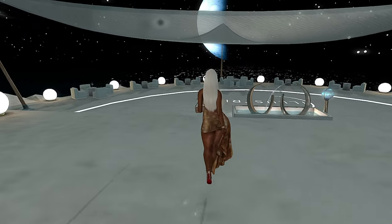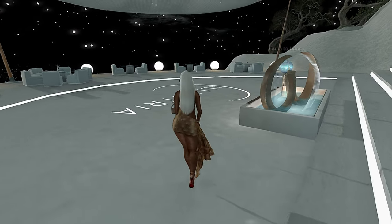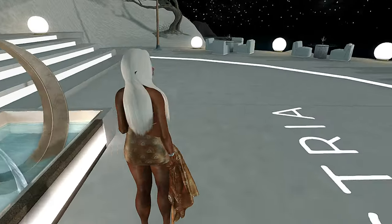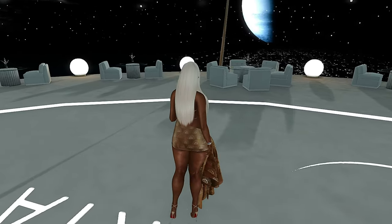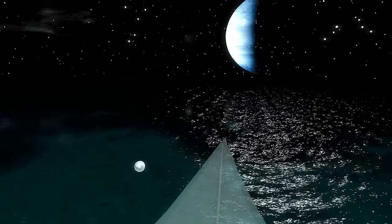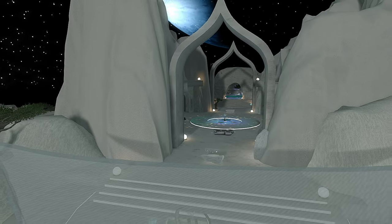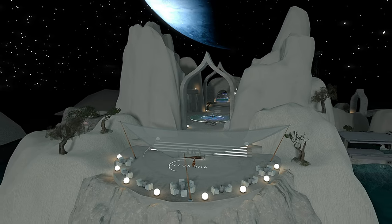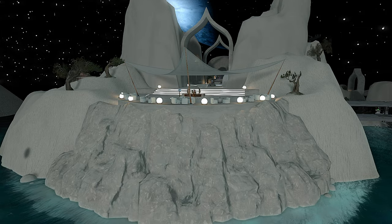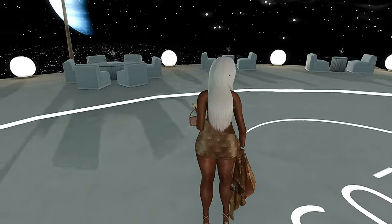They have a nice little teleport system in case you don't want to walk around to find things — you can teleport to certain destinations. I love this water. They have a dance ball where you can enjoy a nice dance under the moonlight. Look at the moon's reflection off the water. I don't even have a boot and I want to rent a place here. It's beautiful, and you absolutely can rent here.